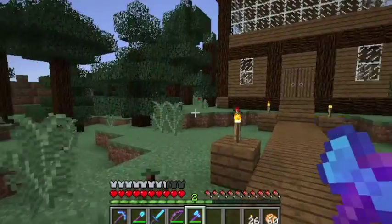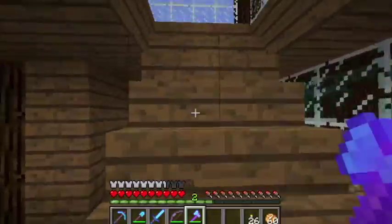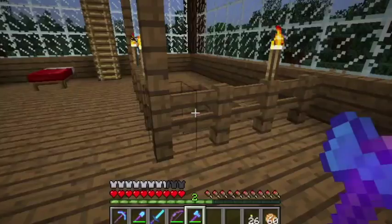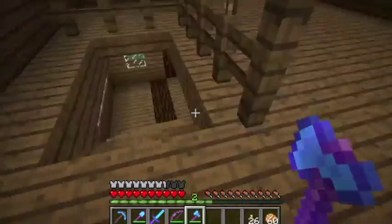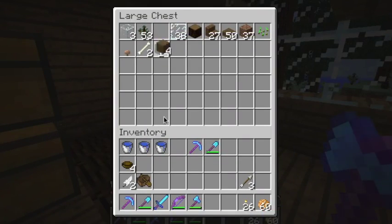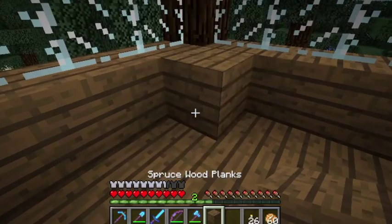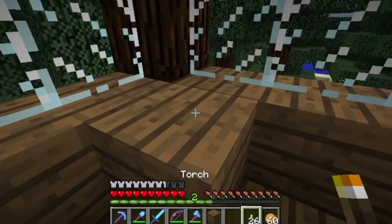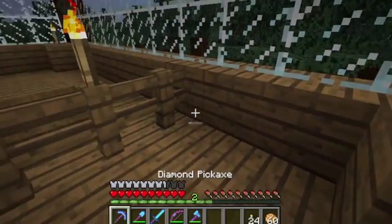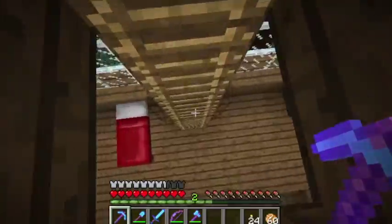So here is our nice little shack of a house — I call it a shack. I did put a bed in here. I have a light in all the other corners of the room but not right there, so let's just add some things and add some light where it belongs. There we go, and we'll put one over here.